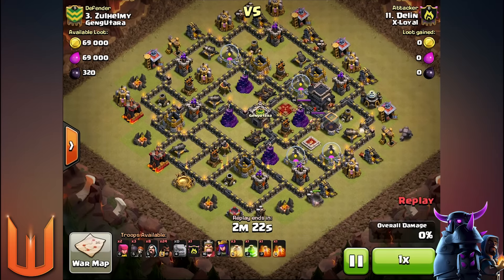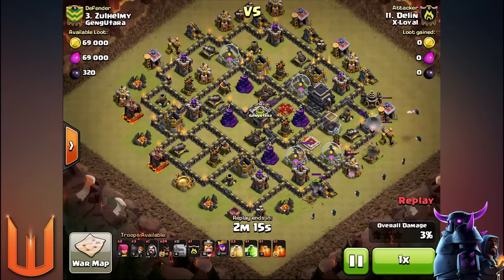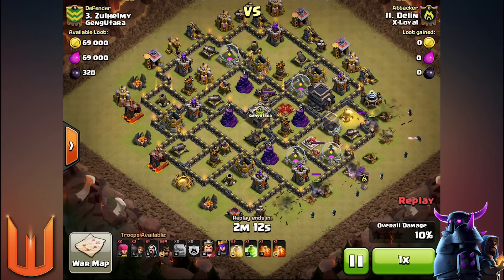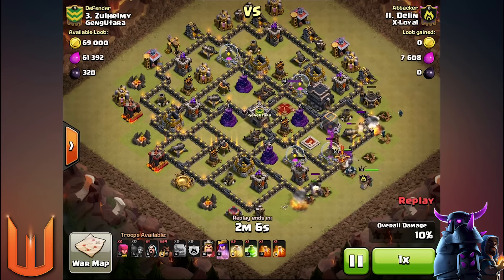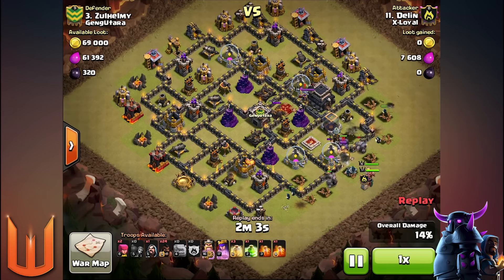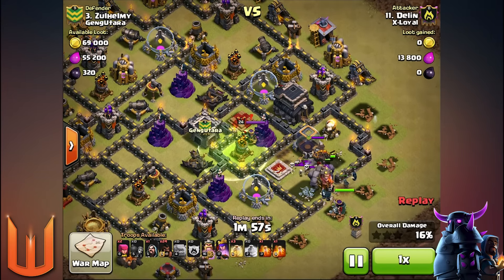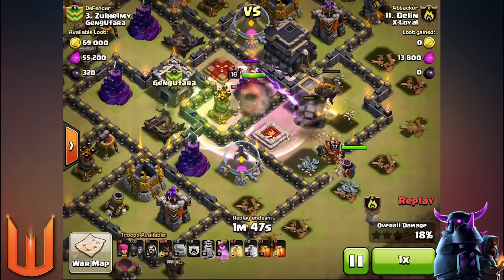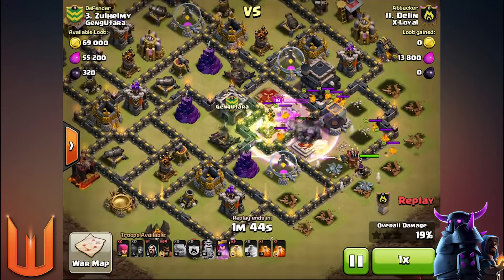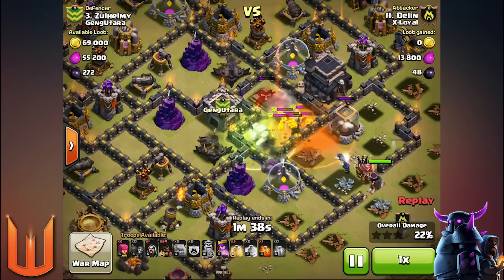The number one attack, as you guessed, is the GoHo. It's one of the most versatile attack strategies at Town Hall 9 — you can pretty much use it on any base and there's always a way to GoHo it. That's why I put GoHo at number one. It's used the most in my clan; some wars we just use GoHo exclusively. It can get boring but it's quite reliable if you know how to use it. You still need to kill the enemy Archer Queen, clear clan castle troops, and trip any double giant bombs on the way in.